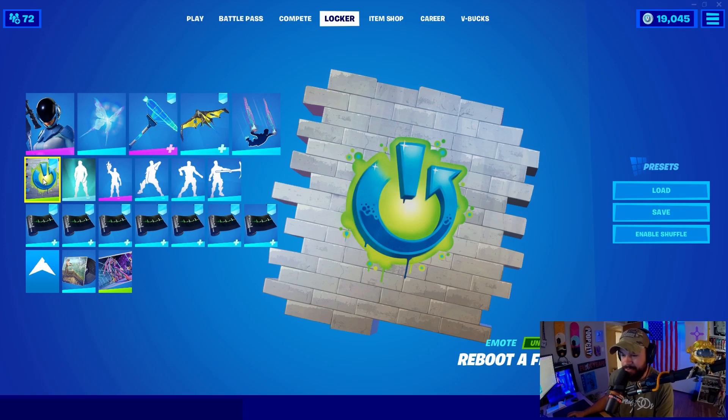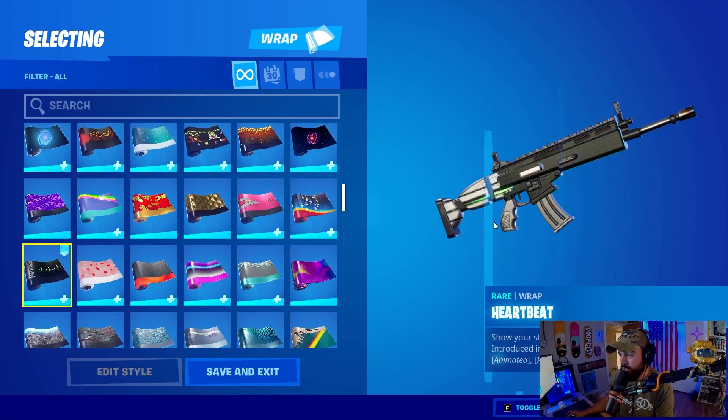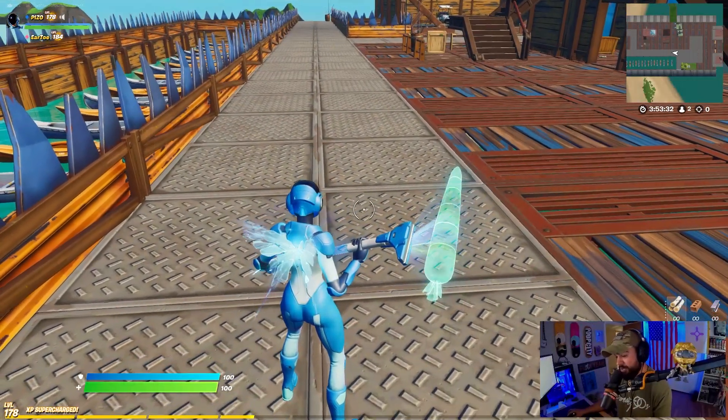We get a spray called the Reboot-a-Friend, and we do have an animated and reactive wrap called Heartbeat. We're going to show you all these cosmetics in-game and I'm going to try to correspond outfits that go well with these cosmetics. With that being said, let's get sweaty.